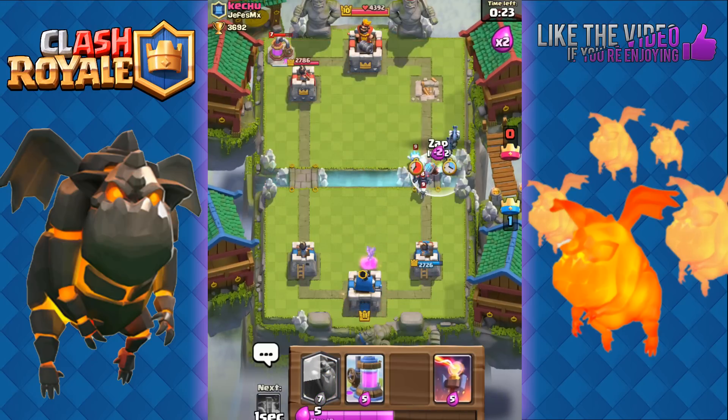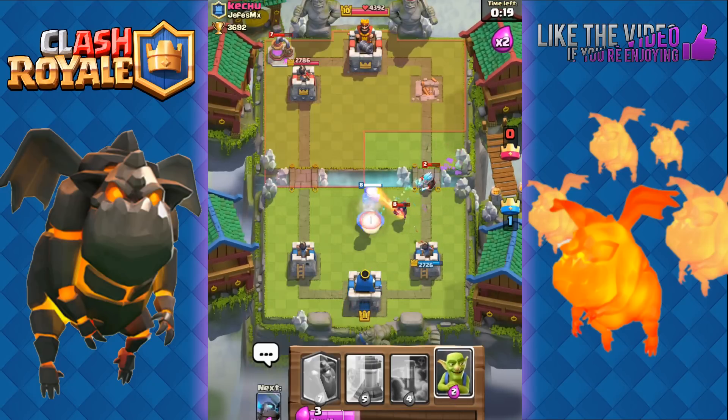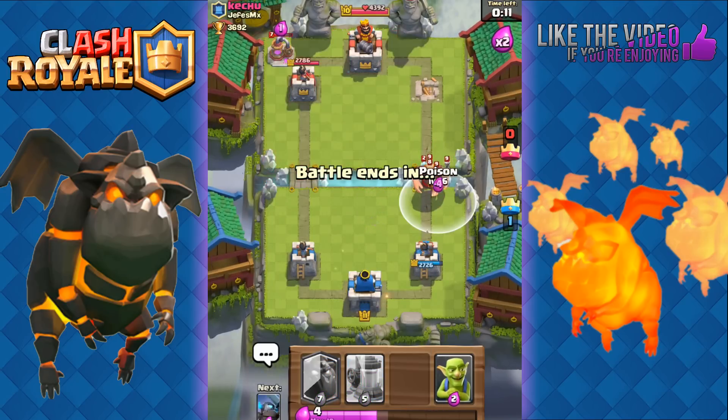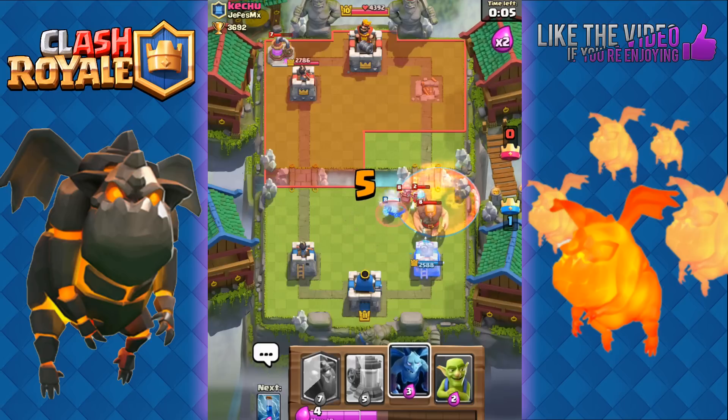He has all of those troops distracted. We're going to drop Minions and drop a Zap quick, then use our Inferno to counter that Mini P.E.K.K.A and Ice Wizard. Very good defense against these meta decks that utilize Giant with Mini P.E.K.K.A. Good game.